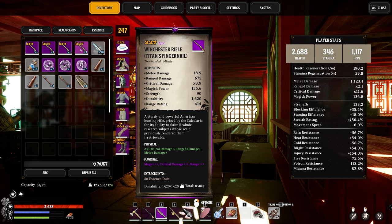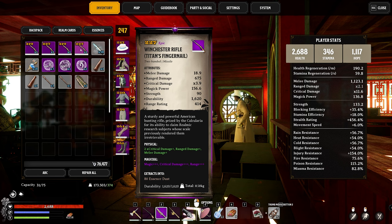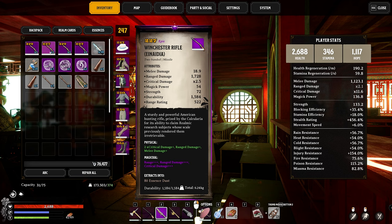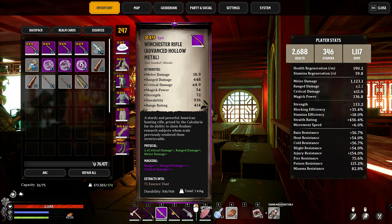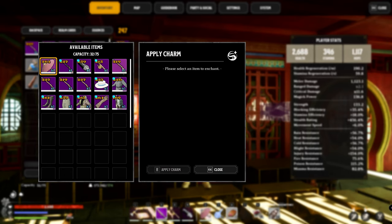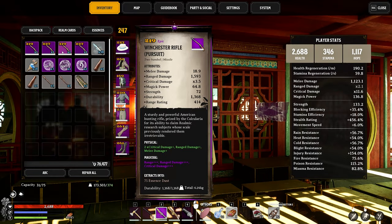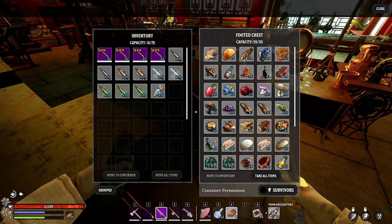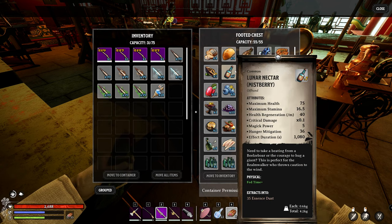Looking at the weapons after adding infusions: Titan's Fingernail actually reaches the highest gear score of 227, tying with the Nadia - very different stats though. The high magic power may be why it gets such a high gear rating, and Titan's Fingernail is a Tier 5 resource. Pursuit and Nadia are only slightly different - Pursuit has higher critical damage, Nadia has higher range damage, and Hollow Metal has the highest critical damage of 4.9. For the test we'll apply the Charm of the Sniper to all weapons to keep it consistent.